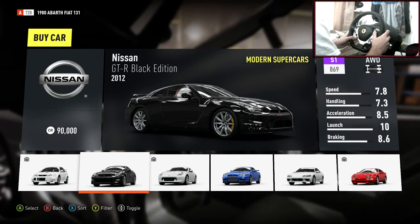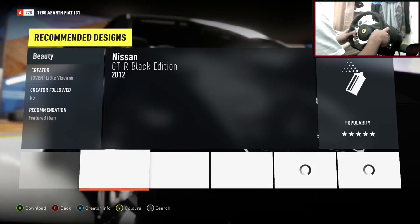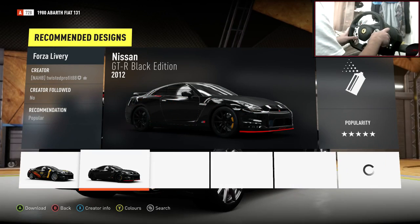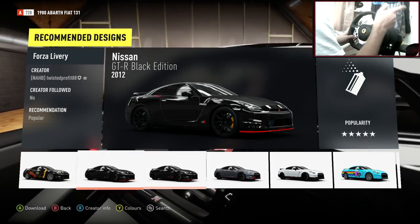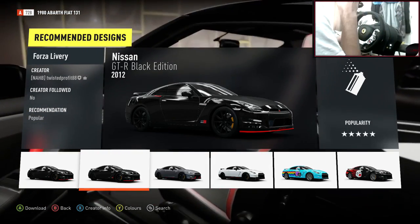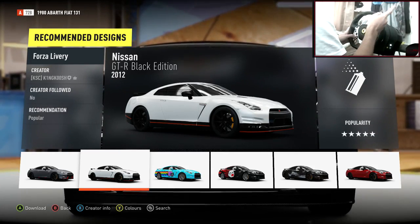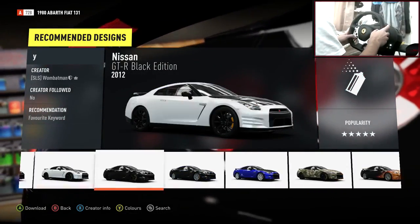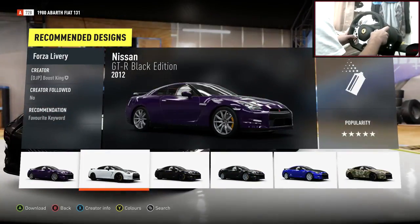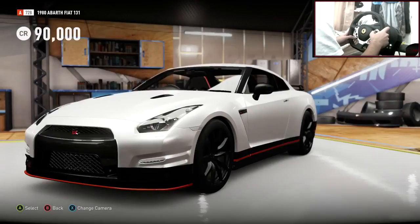Here's the car — Nissan GTR Black Edition. I might change the color to be fair; the black looks very nice but it'd be nice to have a different colored car. Looking at the designs, that one looks very nice with the red featuring, and it's got a little logo on the side as well. I think the white one is going to be the one.